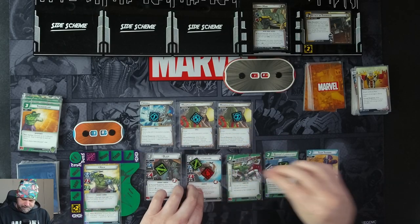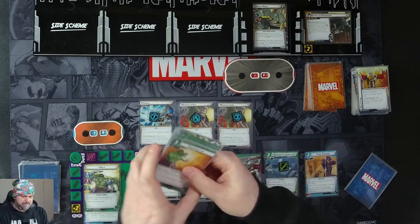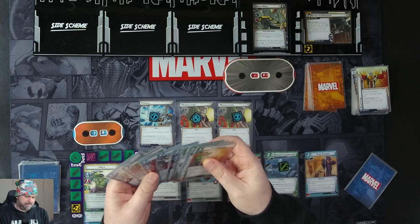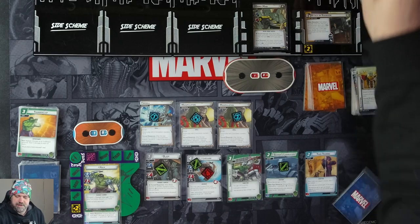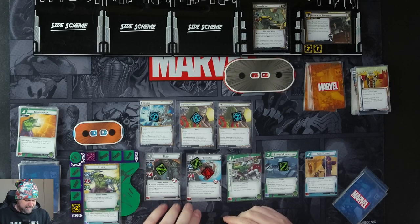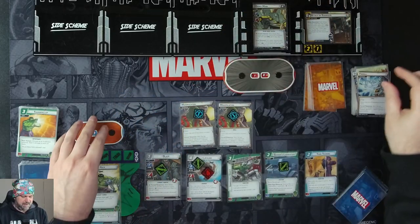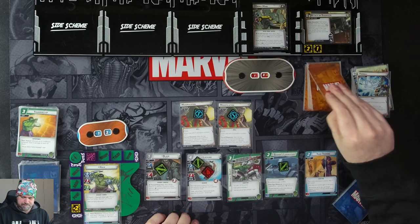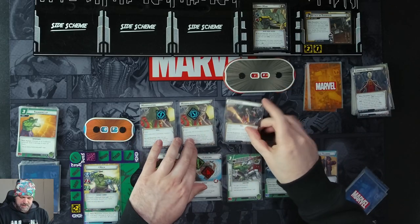Draw four cards: Digging Deep, Call for Aid, Call for Aid, Unstoppable Force. Call for Aid is not the best option right now since we'd mostly be recycling the deck. We get one threat on the main scheme. Ebony Moor activates — we do this, so we have to resolve a Fireball, taking four damage. He attacks for two plus one — three total. He's down to nine. We get our encounter card — it's a spell which will Surge: Rubble Storm comes in with three invocation counters.